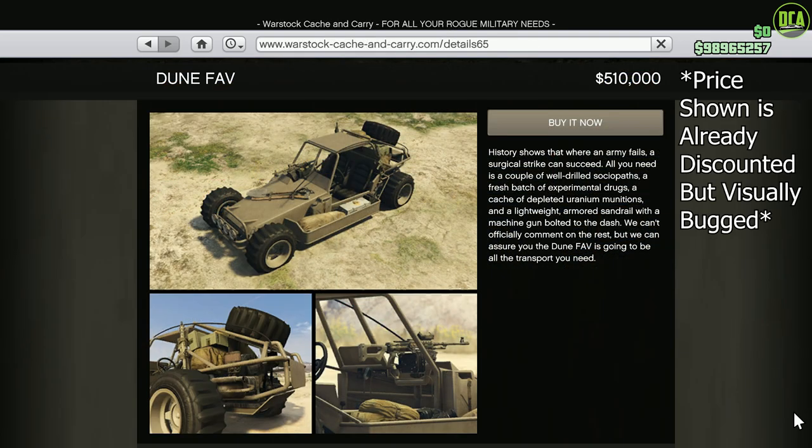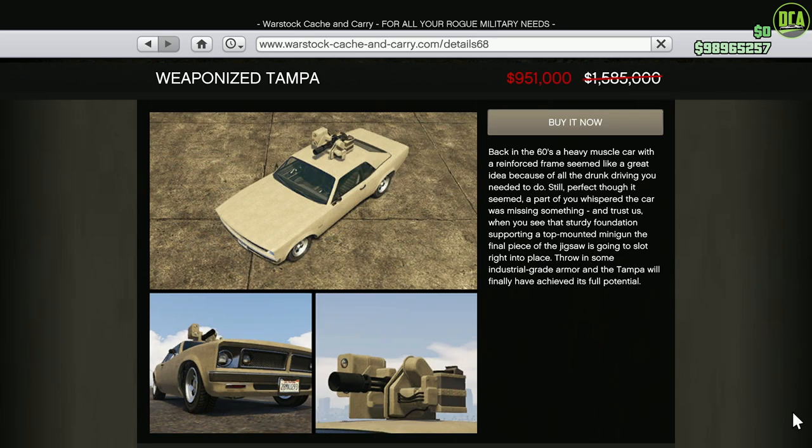Moving along to the Warstock website, we have 40% off the Dune FAV. This one has some pretty cool weapon upgrades, but overall it's a pretty useless vehicle in most situations — you can get shot out of it pretty easily and it has no armor, but it does look pretty cool. Next up, we have 40% off the Weaponized Tampa. This one has a super powerful dual remote minigun upgrade on the top, which turns it into an absolute beast, plus tons of other weapon upgrades as well, making it a pretty great offensive vehicle. However, it unfortunately doesn't have any explosive armor resistance, so it has pretty much the same armor as a normal car — one explosive and you're dead.